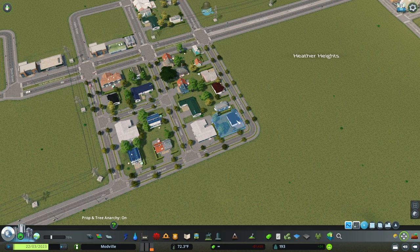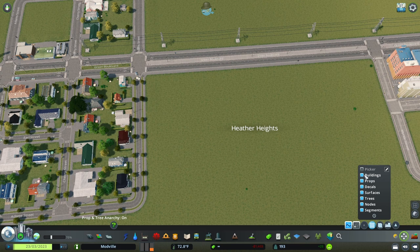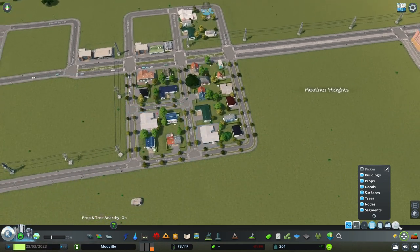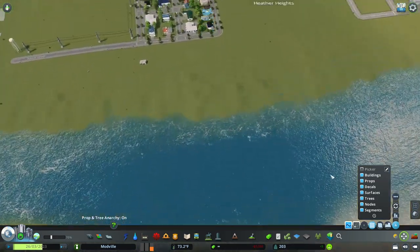Move It also allows you to select a group of things, making it easy to move an entire road at once. You can also filter what you select — buildings, props, or nodes specifically. This gives you a lot more creativity when making your city.